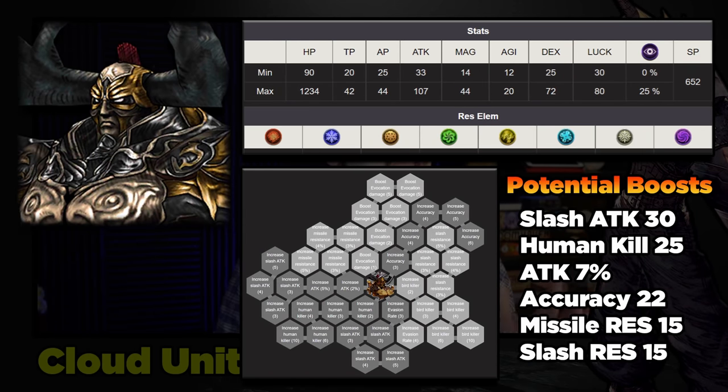Now let's talk about his espers. I think Odin is Cloud's best-in-slot esper. The stat line: 1,234 HP — whether that was intentional by the devs or not. The attack at 107 is fine, but it's that 20 agility that I really like. Because I favor Aldoa's TMR for that defense pin buff, I like to make up for missing agility with the esper. From Odin's skill board, you can get up to 30 slash attack, 25 human killer, attack plus 7, 22 accuracy, 15 missile resist, and 15 slash resist. Odin is just the number one best esper for Cloud.